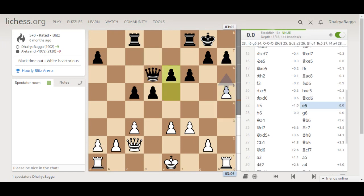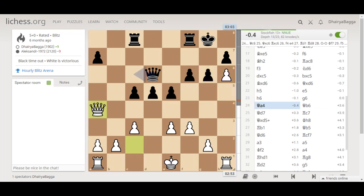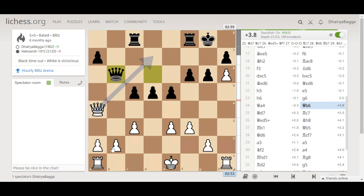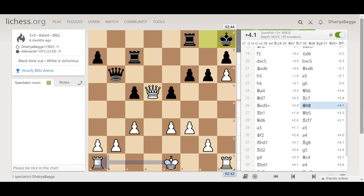Then I played h5. Opponent plays e5. I continue pushing the pawn to h6. Opponent plays g6, which gives me the idea that I can checkmate from g7 with my queen. So I went with queen to a4, trying to maneuver my queen. My opponent sees an opportunity to attack the pawn on b2 — opponent tries to kick my queen and take a free pawn. That's a check, and now I defend the pawn.